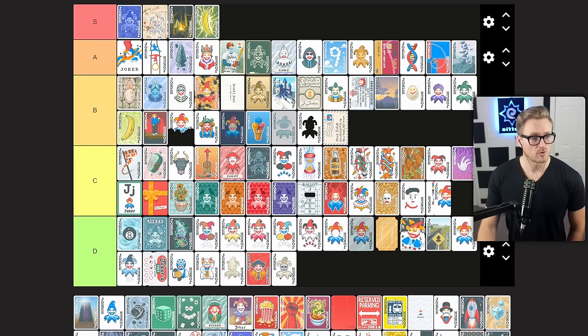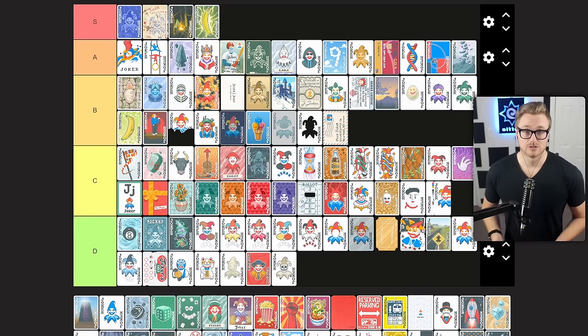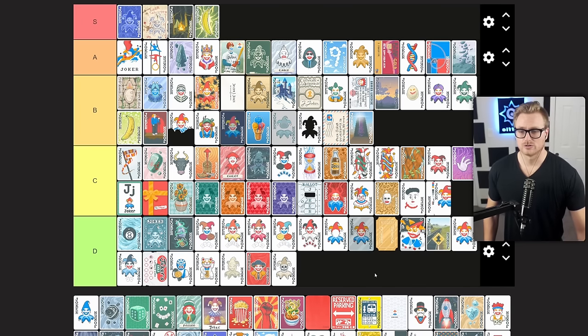Obelisk gives you times 0.2 mult per consecutive hand played without playing your most played poker hand. When it pops off, it's incredible — it can give you a lot of multiplicative scaling. It requires effort and foresight though. If you pick it up early and have the capacity to carry it, your run could be solved at that point as long as you get some decent flat mult. However, if you pick it up late and have already built around a specific hand type, it becomes too fragile and you can't guarantee it'll get you value. Another one where when it's good it's very good, but there are a lot of situations where you simply cannot take this joker. B tier option for me.